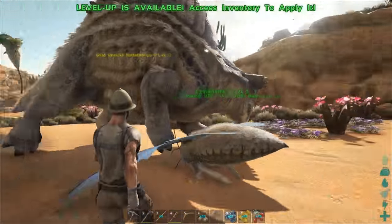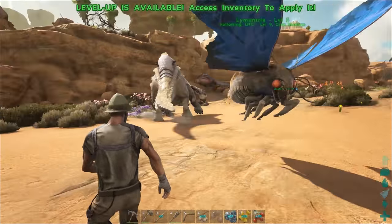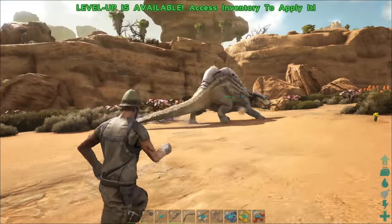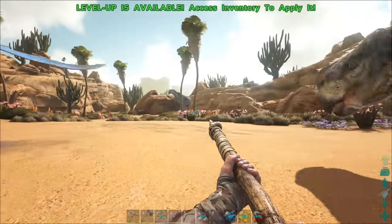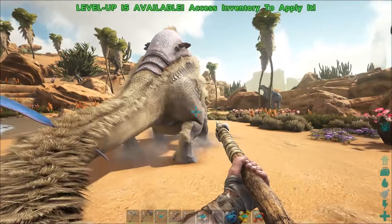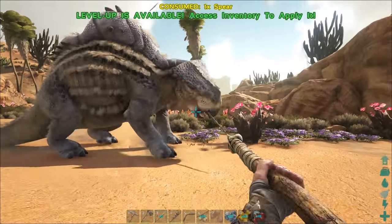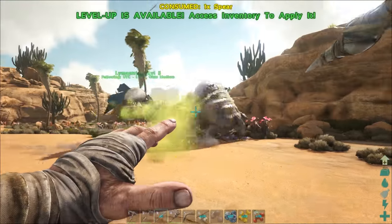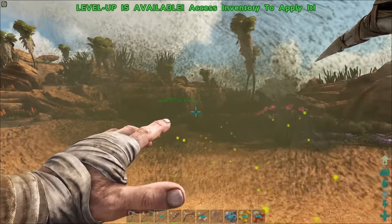Oh, there's another one here - a level 12. I wonder if I could take it on. I've got the moth on follow. Try it out - worst case we get a new moth and this one's by itself so I think it should run if we attack it. Let's give it a go - try and nail it in the head with a spear. Okay, it's not coming for me. Look at the moth - he dropped some things, crop dusted them!